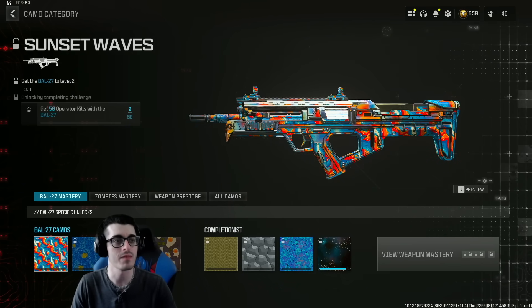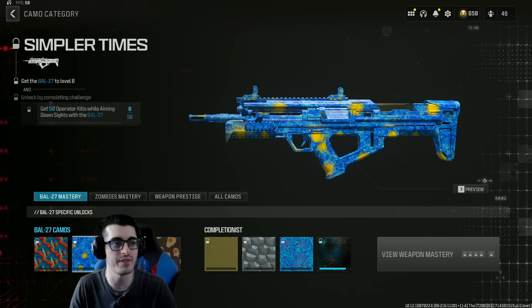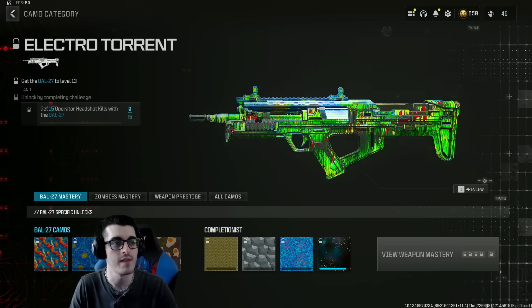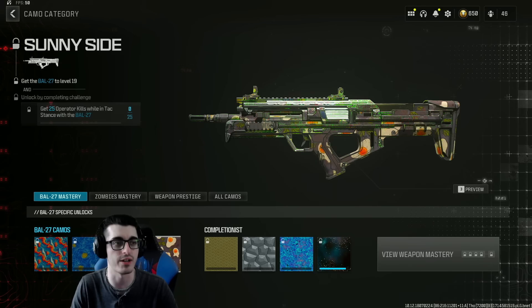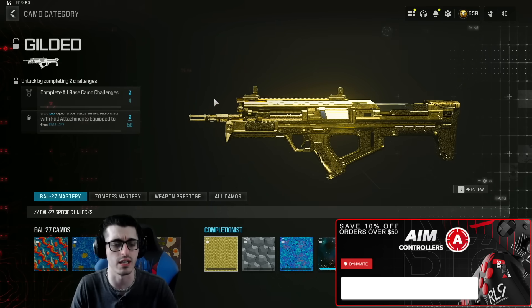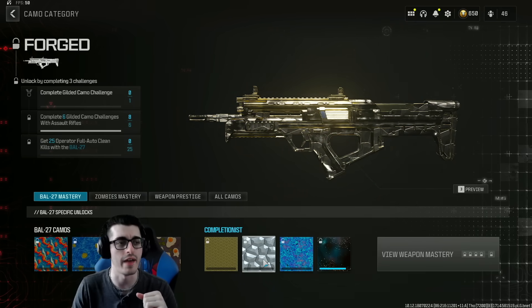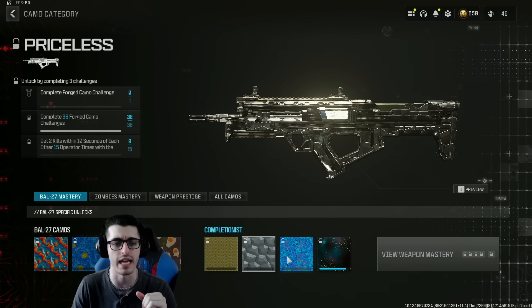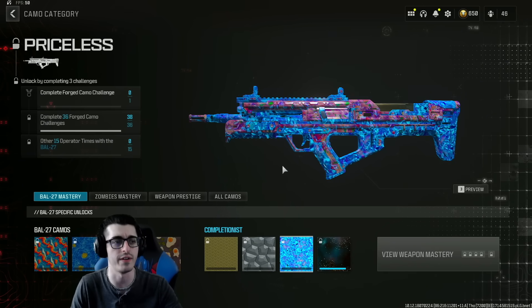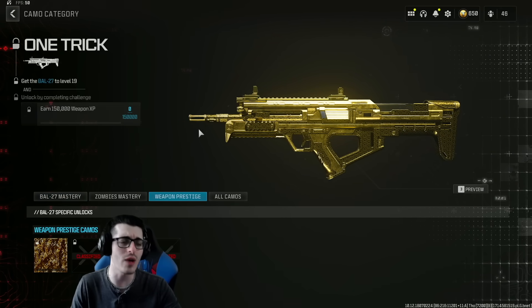I'm actually really close to getting Interstellar — just a few weapons away. The exclusive camos for the BAL include Sunset Waves (get 50 operator kills with the BAL), Simpler Times (50 operator kills while aiming down sights), 15 operator headshot kills, and lastly 25 operator kills while in attack stance. The standard challenges include 50 kills with full attachments, 25 full-auto clean kills — clean kills meaning you took no damage before the kill — and two kills within 10 seconds of each other, 15 times.